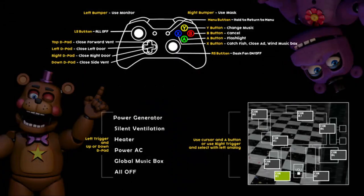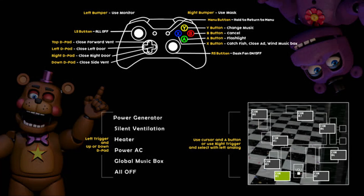Now we're moving on to the Xbox One controller. The left bumper pulls up the monitor and the right bumper uses the mask — same exact layout as the PS4. The left stick turns everything off. You can press down on the sticks, by the way — that's what 'all off' means. D-pad looks to be the exact same: top closes the forward vent, left closes the left door, right closes the right door, and down closes the side vent. The menu button returns to the menu.